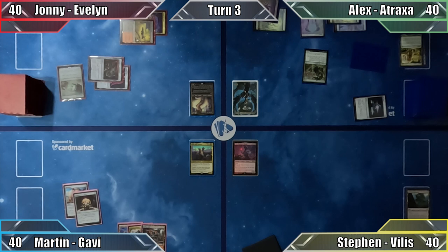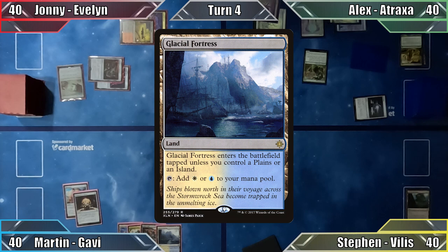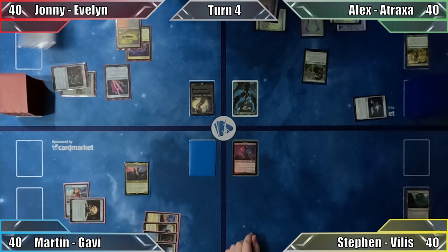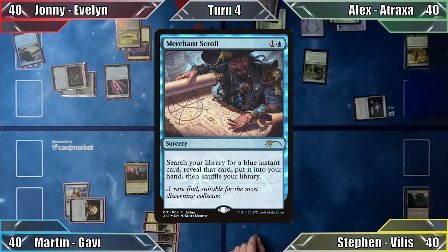I start my turn by playing Glacial Fortress and cast my Commander, Gavi Nest Warden. Out of mana, I pass to Johnny. Johnny once again fails to draw a land and instead casts Merchant Scroll. He desperately searches his library for anything that may help him get more lands into play, eventually settling on Frantic Search — ironic.